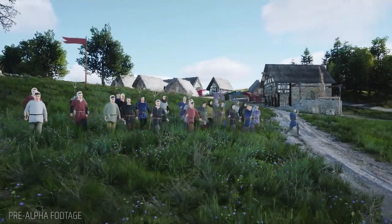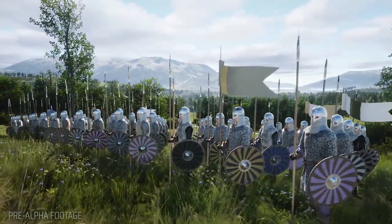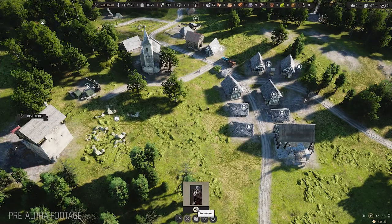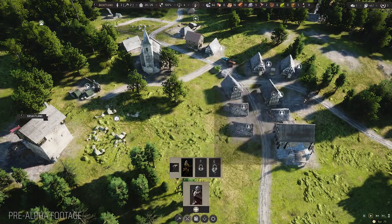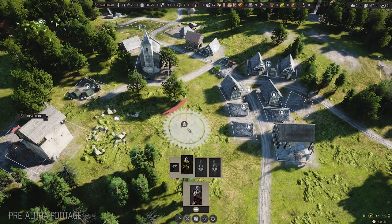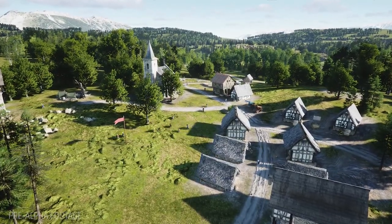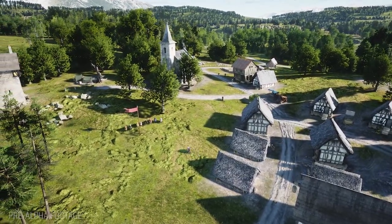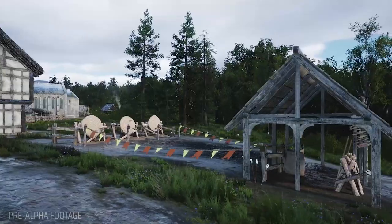The recruitment system in Manor Lords has been redesigned after some community feedback. It is now divided into three unit categories. The first type of recruits are the peasant militia. You can call to arms the peasants from your villages — they grab whatever improvised weapons they have and join the fight. This will hit your economy, and you'll need at least a couple of villages to form an army. If you want better militia, you must train them at the training camp or the archery range.